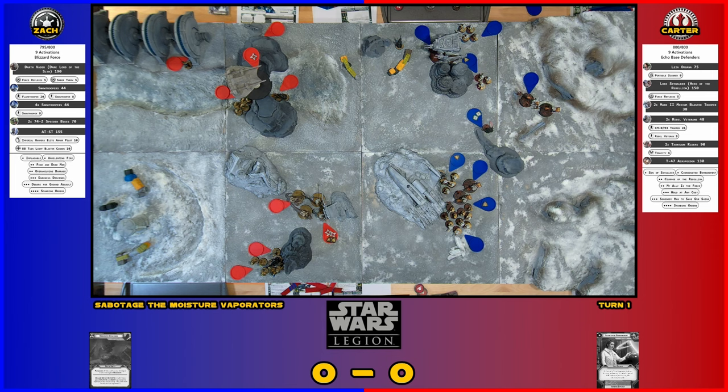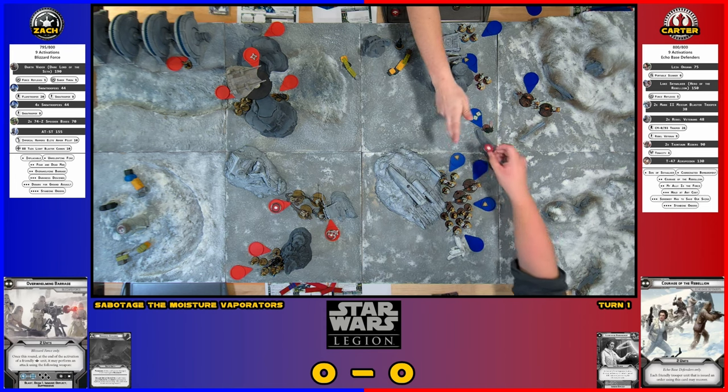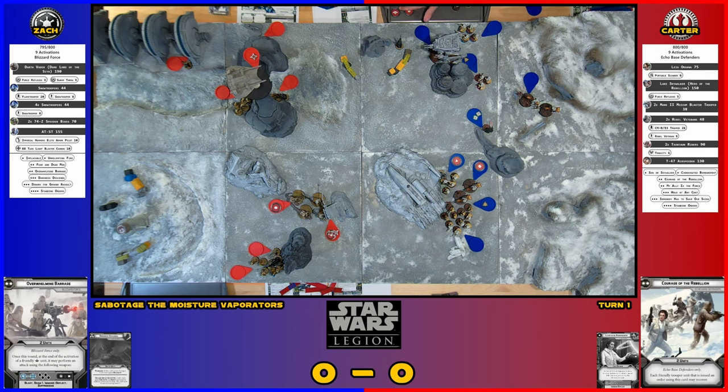I'm going to put a command token on these Tauntauns, which will get rid of all their suppression. Who's your leader? I'm electing Luke this round. I have General Luke, and I'll put it on the other Tauntauns as well. Next I'll do the speeder bike and that Snow Trooper unit by the objective. You probably want to do Vader too. By going with Vader first, you get to shoot both Tauntaun units before he activates.